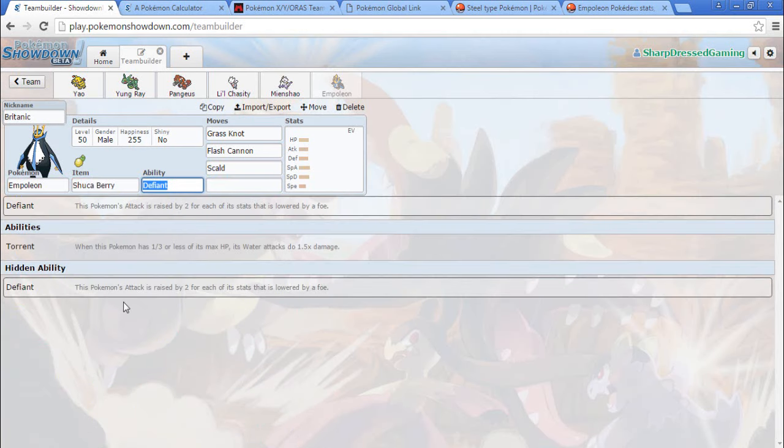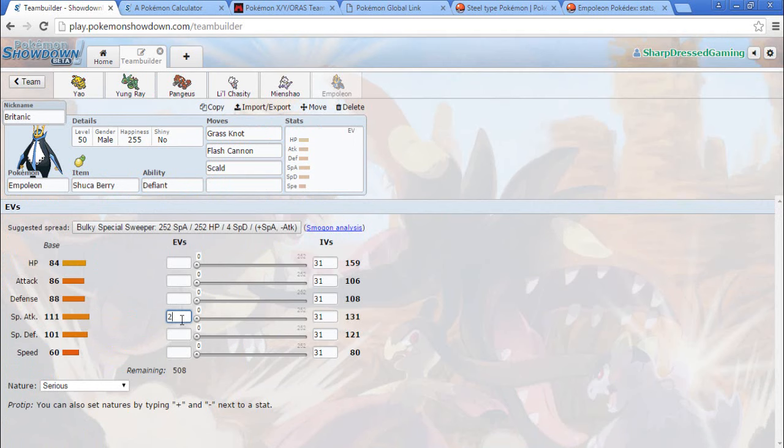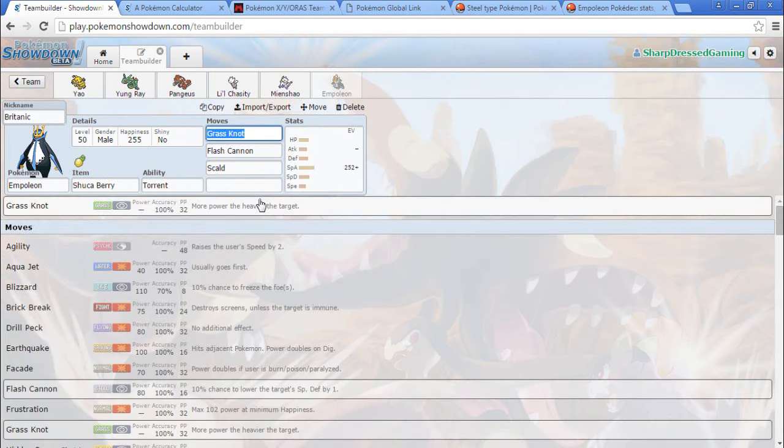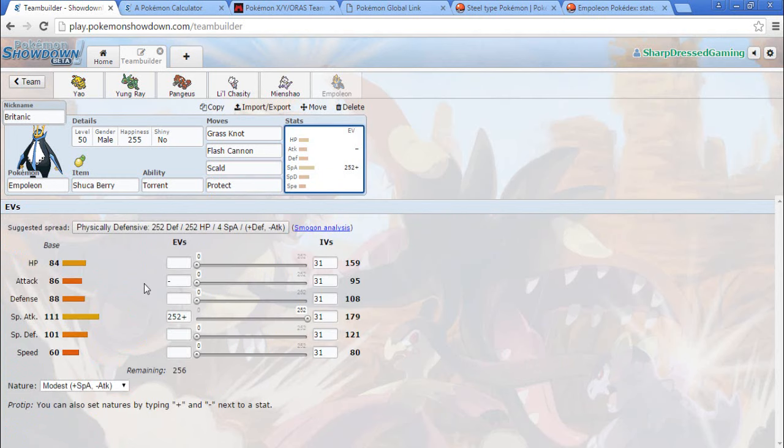Okay, Empoleon — I'll give you a chance. I'm going to go 252 Special Attack, Modest. We don't need Defiant — no physical attacks. I'm going to go Protect. Do I just go Max Speed on Empoleon? It's only got 60 Speed. I kind of want to go Max HP because it's made to take some hits, and then 4 in Defense. This looks really dumb, but I'm gonna do it.